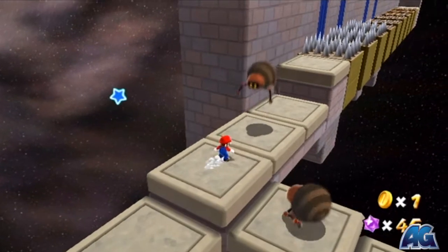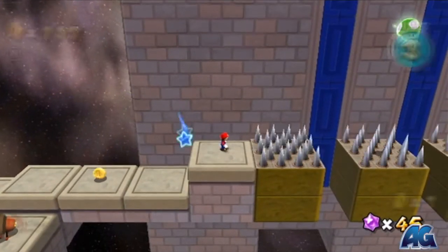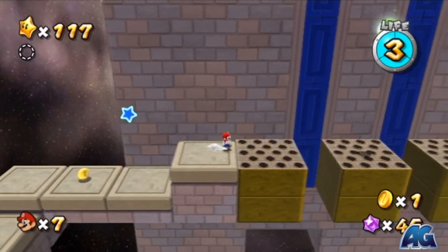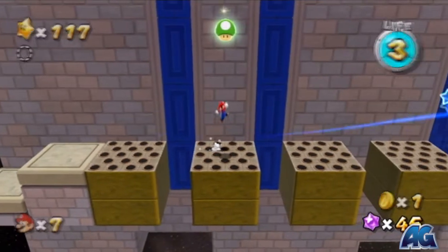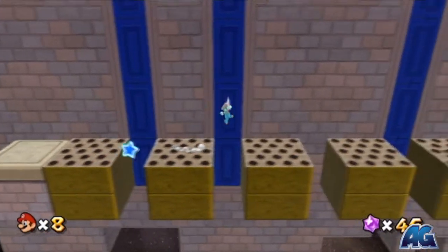And now we're on the home stretch. We are gonna grab the comet coin as well. You're actually gonna be able to see the comet coin in a second, but we're gonna have to run past it for now. So when you come between these two, just wall jump. There's the comet coin — we're gonna run past it.